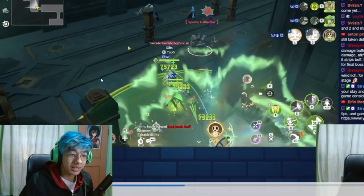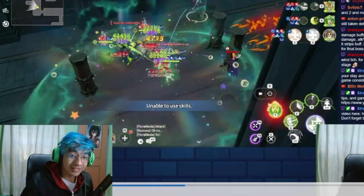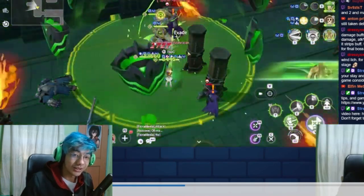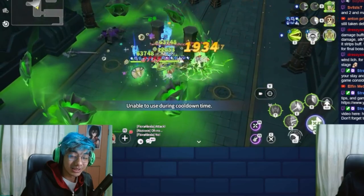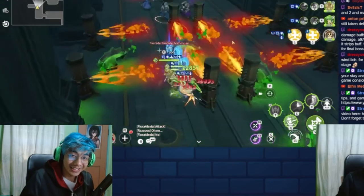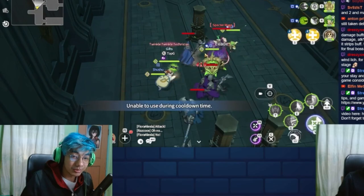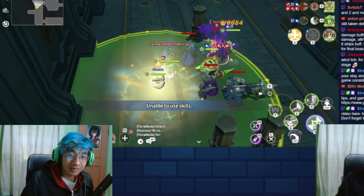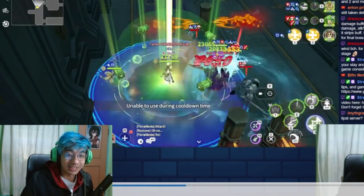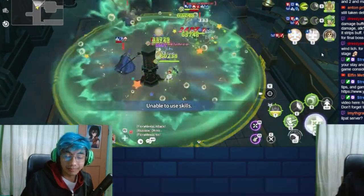For another general tip: the electric fans in stages actually strip your monsters' buffs when the wind blows. So you want to avoid fighting near them when you don't want debuffs on your team. Even if you have the card that gives immunity to push, they will still strip your monsters. You can see all buffs getting stripped once the wind blows.